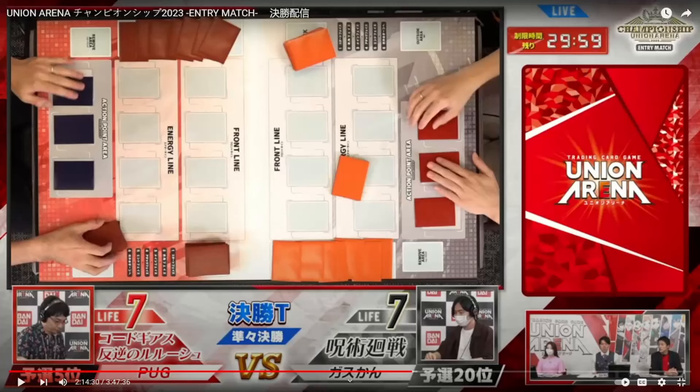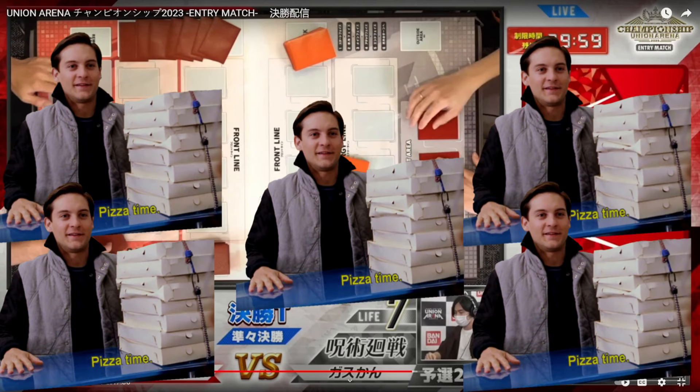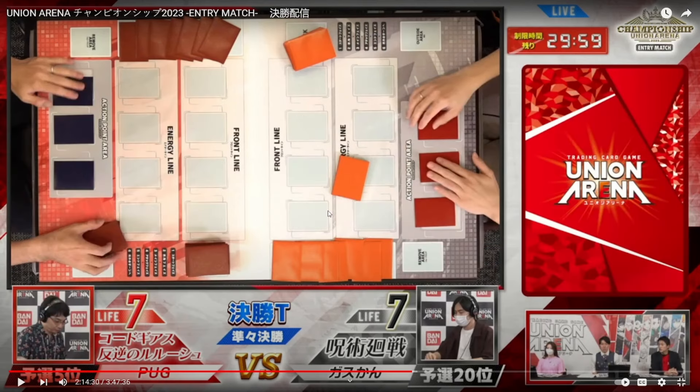Hello and welcome to TC Joshman's Logan Zero, and we're back again with some Union Arena. Today we have another featured match — Code Geass on the left and JJK on the right. I hope you guys enjoy. This Code Geass deck is actually Code Geass Red, so it's pizza time.